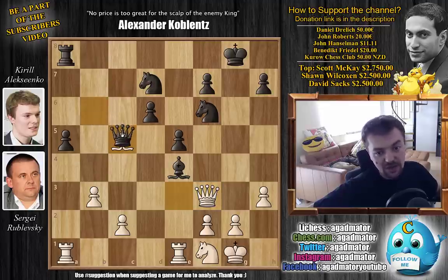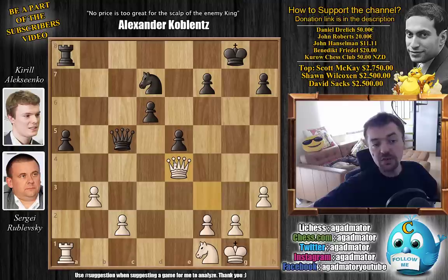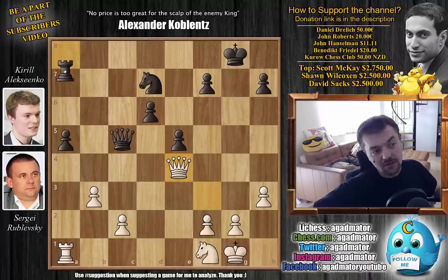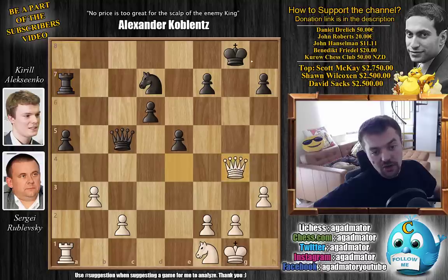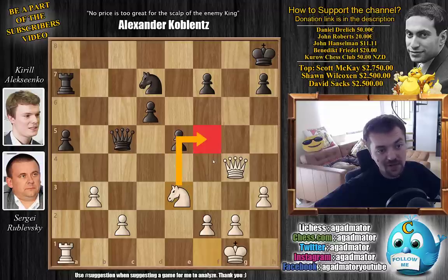Whatever black does here, white will just be better. If you play something like queen captures on c5, rook captures on e4, knight captures on e4, queen captures on e4 — the material is completely equal. However, the rook is hanging and there's the threat of queen to g4 check, which picks up the knight on d7. You move the rook, defend the knight, but still queen g4 check, king h8 or f8 — doesn't matter — and knight e3. The black king is wide open and the knight is coming to f5. It will be very difficult for black to defend.